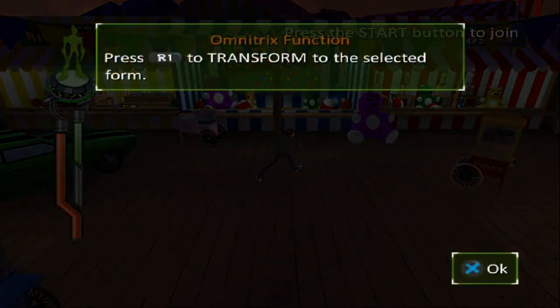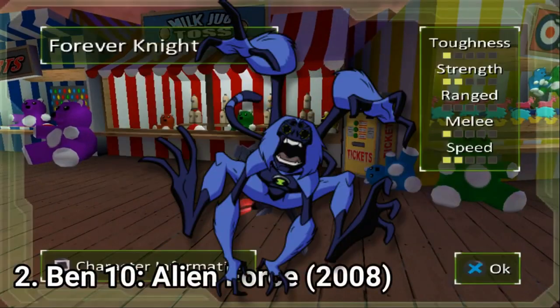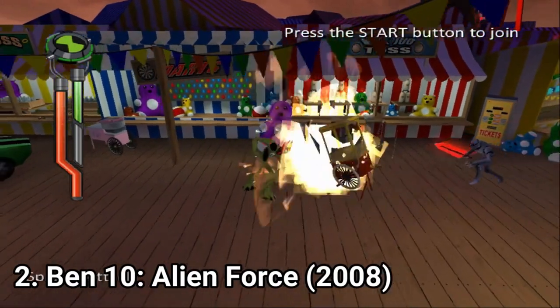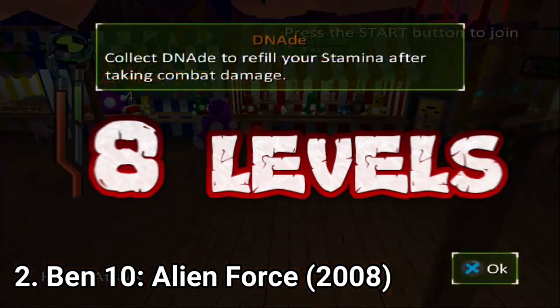In Ben 10 Alien Force you control 5 aliens: Swampfire, Humungousaur, Big Chill, Spider Monkey and Jetray. The amount of enemies is slimmer — you have fewer types of enemies to fight and there are only 8 levels in total in the game.